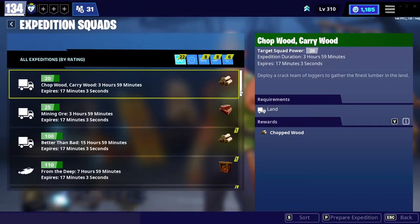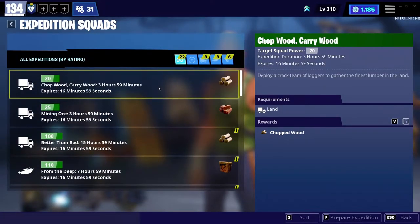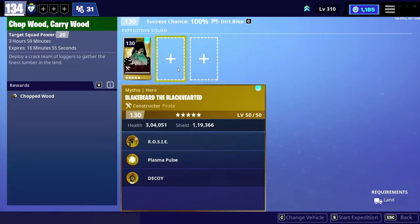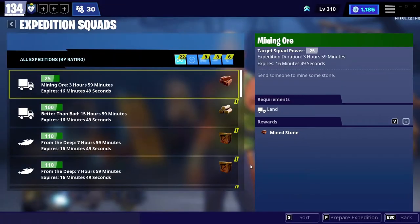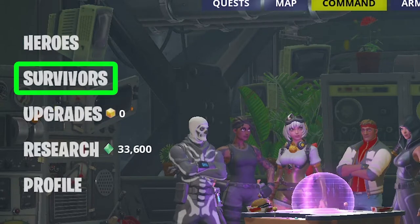The last option under Heroes is Expedition. You choose a vehicle, select different heroes and put them in that vehicle, and start an expedition. When the expedition time is over, you'll get some materials and crafting items — it's basically free and effortless material.